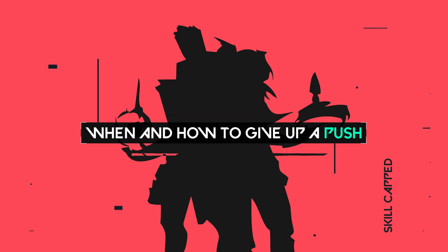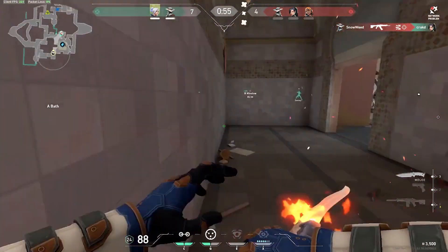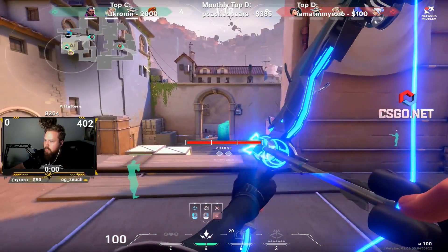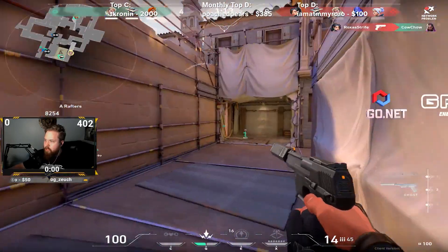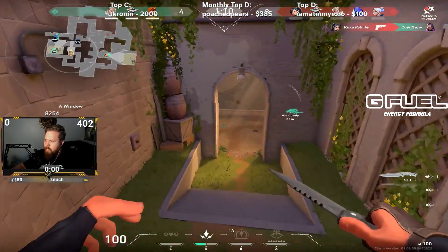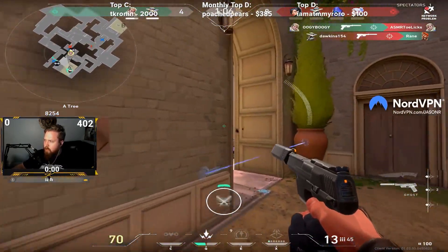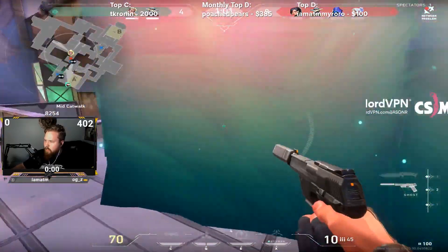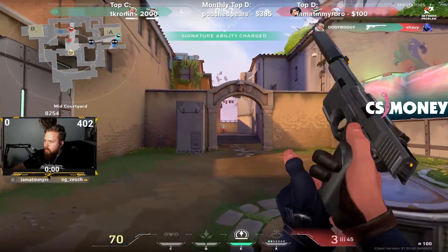Next up we have a tip I wish I knew when I first started playing Valorant: when and how to give up on a push. Valorant is a game that relies heavily on utility to stall out or halt pushes in their tracks. When this happens, you shouldn't try to ram your head through the wall and force that push. Instead you should be backing out as much as possible, while safely keeping control of the area that you gained. This gives you time to check the flanks, make sure you're safe, and take back a little bit of control you lost before you come back maybe 15 seconds later to continue that push.